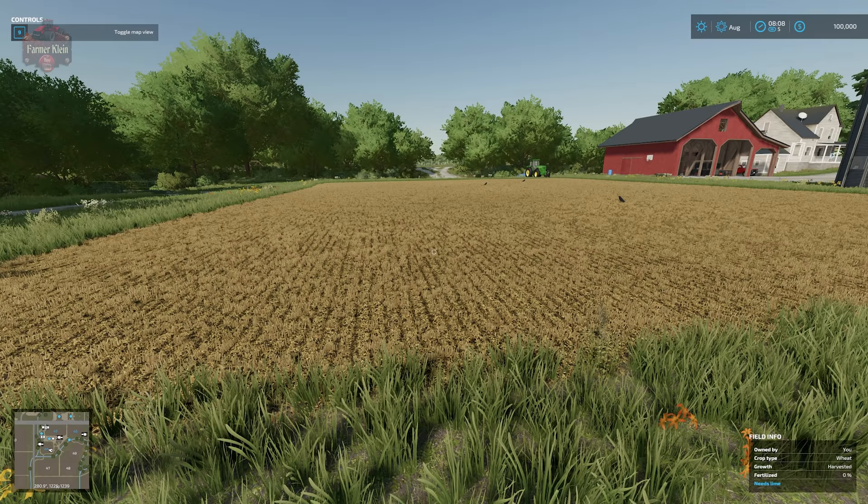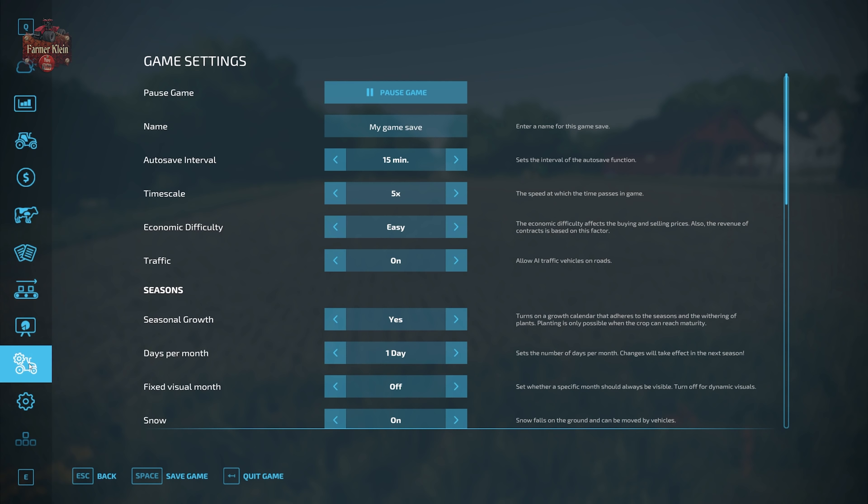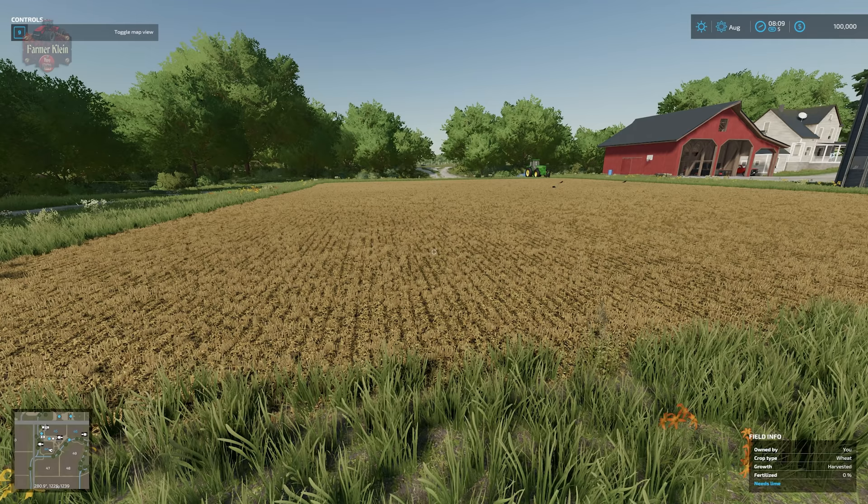Before you start your terraforming adventure in Farm Sim, there are a few things you want to make sure you do. Come into the escape menu, go to game settings, and change the auto save from the default 15 minutes to off. That way you won't have to worry about auto save kicking in at a very inopportune moment, because there is no undo when you're doing landscaping — just like there's no undo when you place a building. So quit the game and boot it back up if something goes wrong, because you're hopefully saving very frequently.